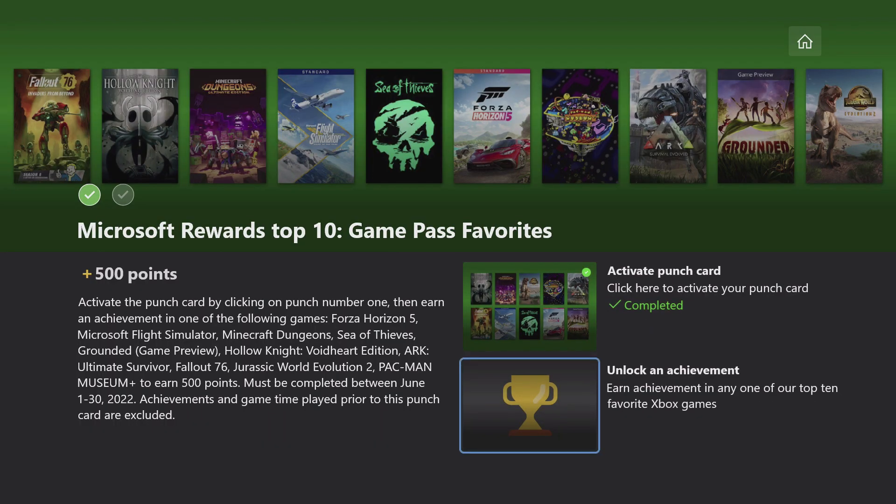They're all listed at the top here and we need to earn an achievement in one of these 10 games. The game that I'm going to be recommending is a brand new one that was just added to Game Pass with a lot of old favorites in it. It's called Pac-Man Museum Plus, and a couple of people have recommended this to me including Brewer and Neuromastic.